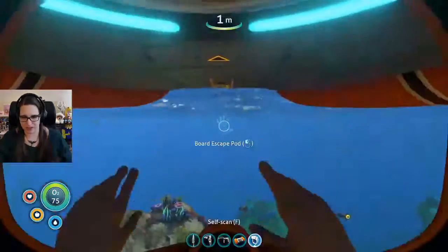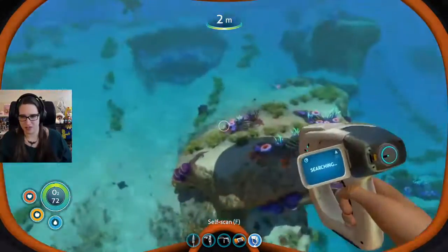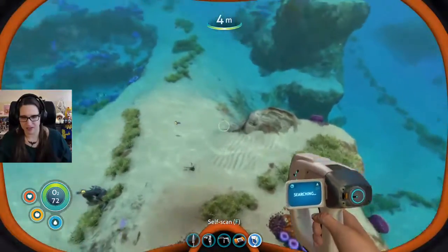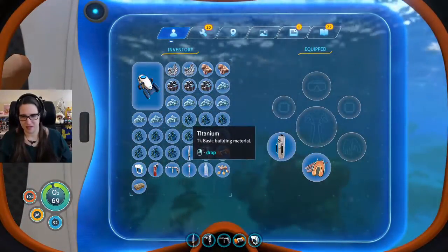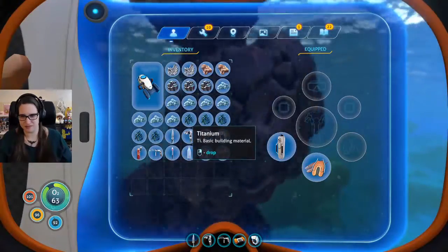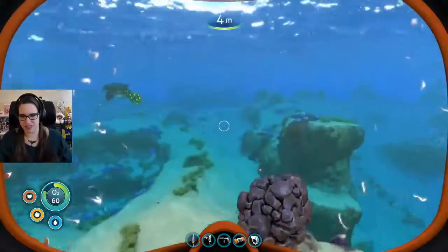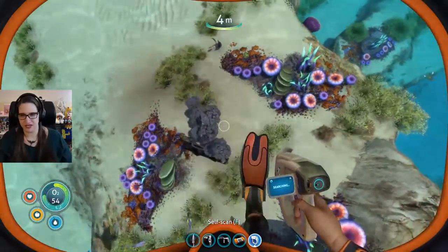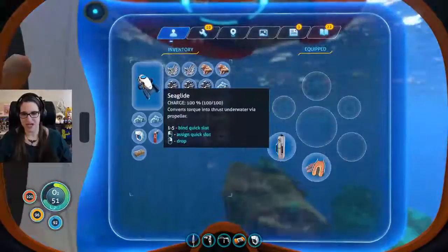So what I need to do is take my... where is my pile of stuff? Okay, it's right here. This is my pile of stuff — this is where we drop all this. I might as well just store all of my extra stuff here for the meantime. My supplies. Now I have a sea glide!